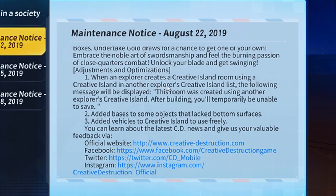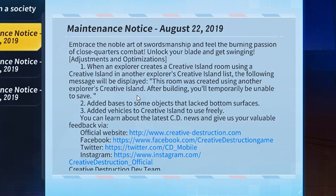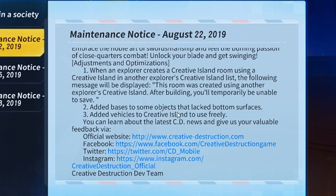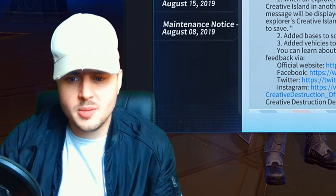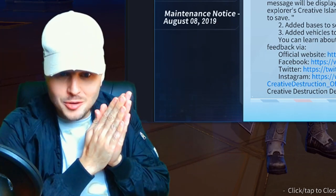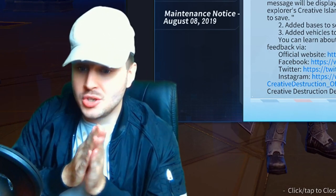Adjustments and optimizations: when an explorer creates a creative island room using another explorer's creative island list, the following message will be displayed — this room was created using another explorer's creative island, and after building you'll temporarily be unable to save. They've also added bases to some objects that lack bottom surfaces. Number three — they've added vehicles to creative island to use freely. You can actually spawn vehicles in a creative island, create racetracks, and race around with each other. That is another great update — well done developers.